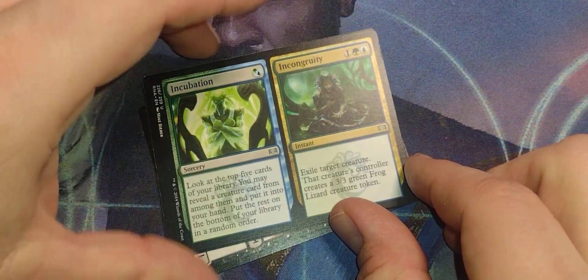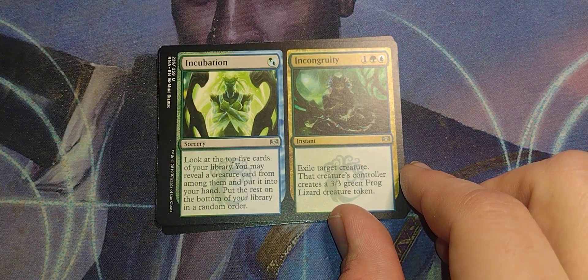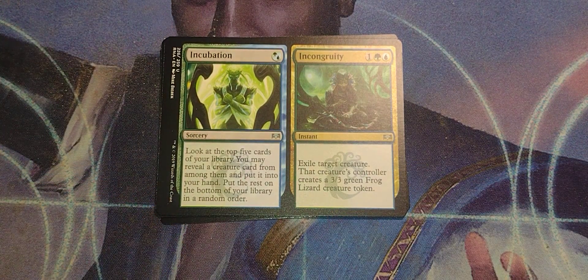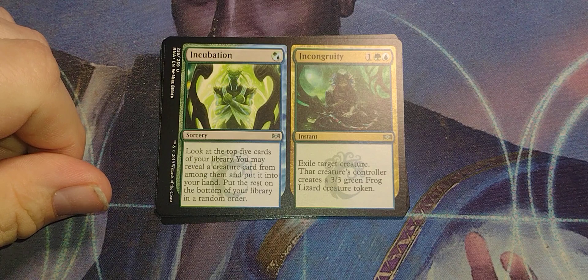We got Incubation and Incongruity — a split card. Incubation is green-blue: look at the top 5 cards of your library, you may reveal a creature card from among them and put it into your hand, then put the rest on the bottom in a random order. Incongruity is one green-blue instant: exile target creature, and that creature's controller creates a 3/3 green frog lizard creature token.